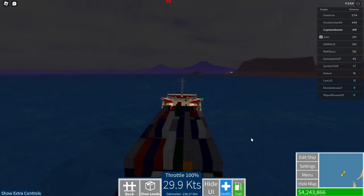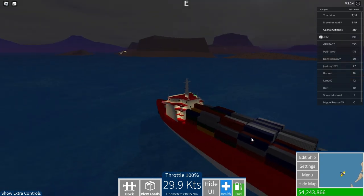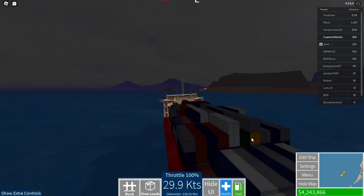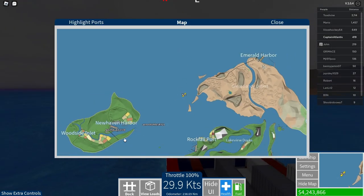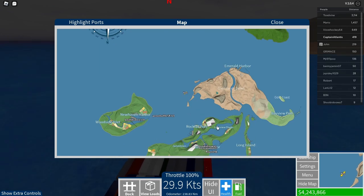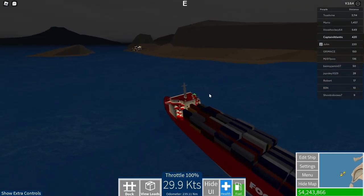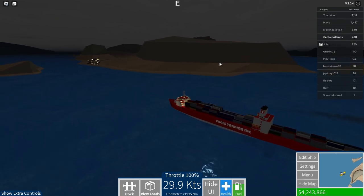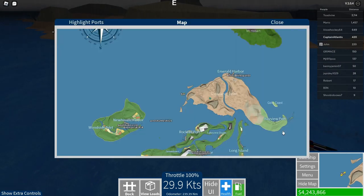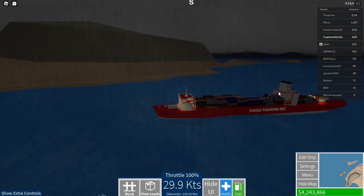We've used about 30–35% of our fuel, and I typically use about 40% on this route. I think you can load cargo in stages — for example, load up at New Haven, stop at Rockfall to add more cargo, then continue to Emerald Harbor. But I'm pretty sure it's better to fill up completely at one port and then go to the destination to maximize income.